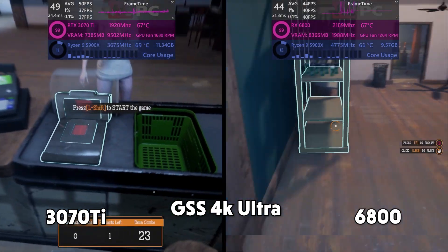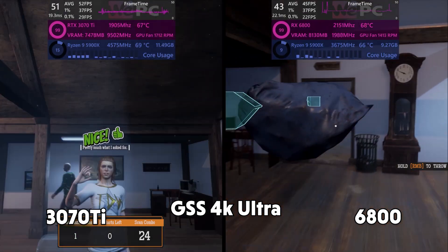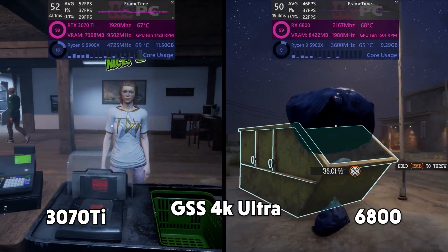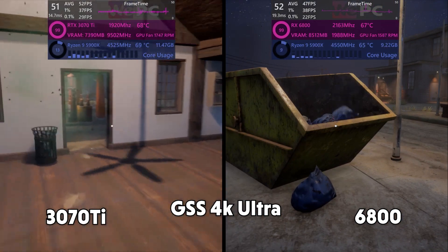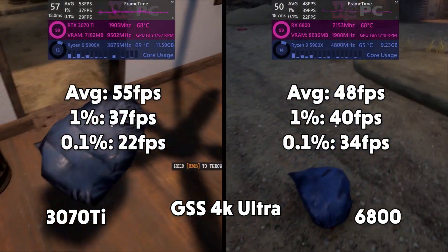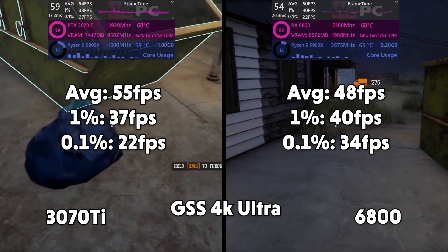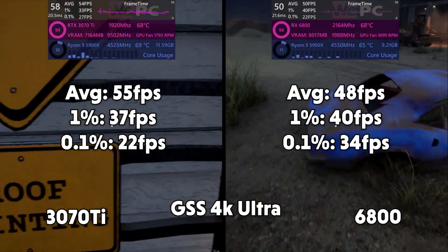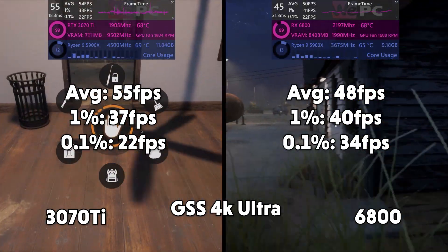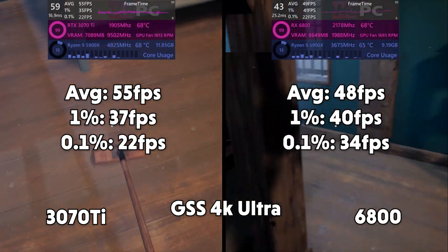Gas Station Simulator now. I don't know why I chose to benchmark this, but I've been really having fun playing it and it is very popular on Steam at the minute. Let me know if you want an optimization guide on this, because it does run quite badly. Sweeping the floors, we get an FPS average of 55 for the 3070 Ti, with 1% lows of 37 and 0.1% of 22. 48fps average for the 6800, with 1% of 40 and 0.1% of 34.